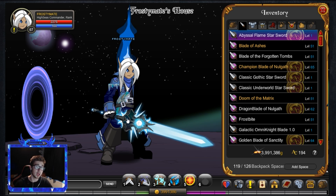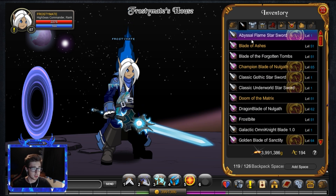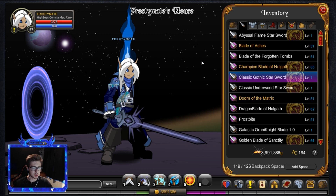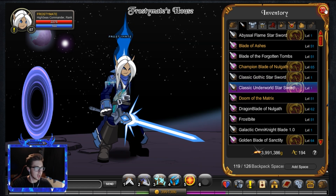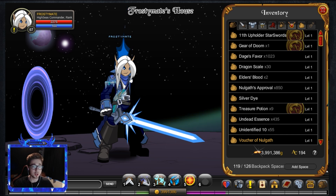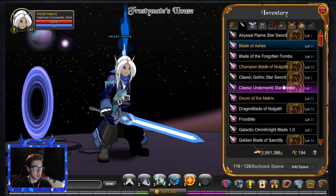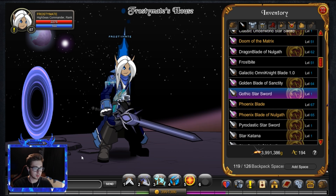The Abyssal Flame Star Sword kind of works really well with the Icy Naval — the colors aren't quite right but in the grand scheme of things it's not too shabby. The Classic Gothic Star Sword looks fairly decent — I rate that. The Classic Underworld Star Sword is the one I was looking forward to most. Look at that — it is absolutely beautiful! It looks so similar to the classic star sword but with some extra cool lightning animation and almost the same blue.